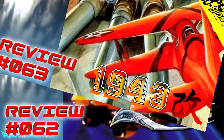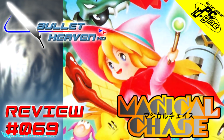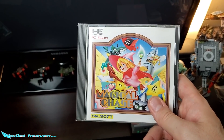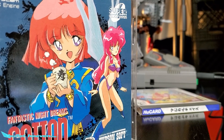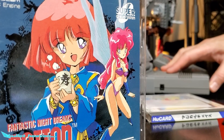Way back in Series 4, we did this thing called the PC Tengen, and during the course of its 10 episodes, one question sprung to mind: between Fantastic Night Dreams Cotton's titular character and Magical Chase's Ripple, which witch was better? In the end, Magical Chase won the day, giving Ripple the edge, but Cotton had way more personality, and even though it wasn't as fun at the time, Fantastic Night Dreams Cotton was still a very good game.